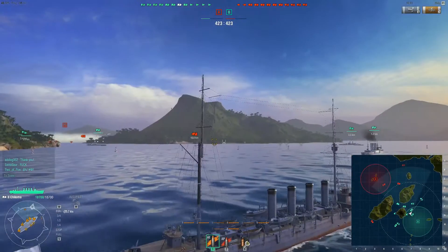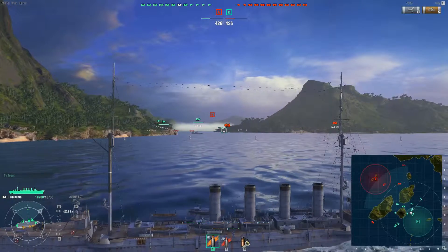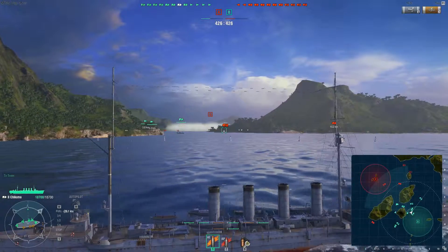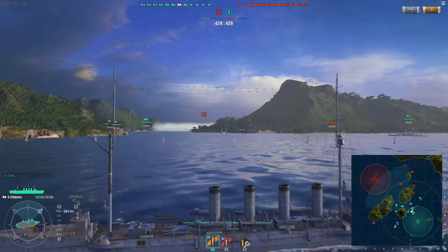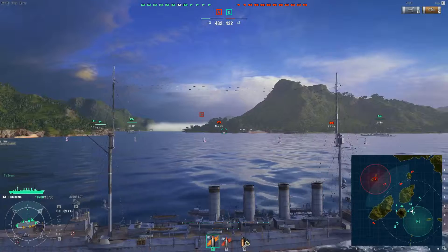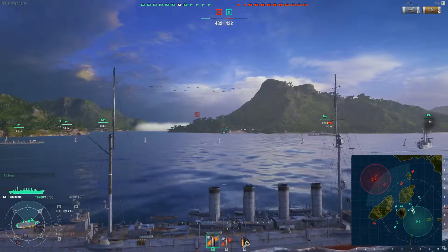Especially when you realise that the Chikuma is also the fastest of the Tier 2 cruisers. The top speed of 26 knots is only slightly faster than the competition, but it does give you an edge in managing your distance from your targets. Its turning radius and rudder shift time are decent, although the Chester is slightly better in this respect.